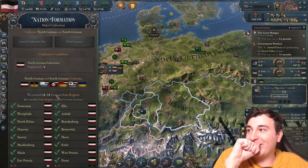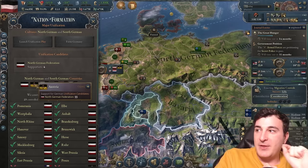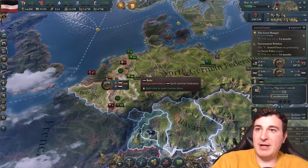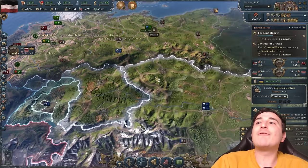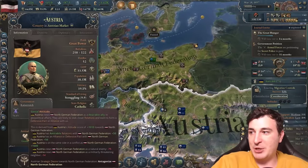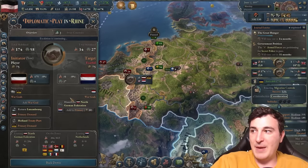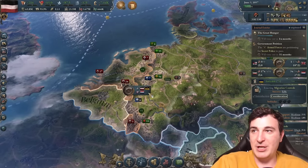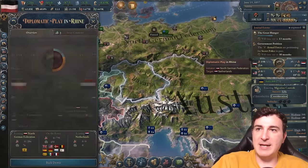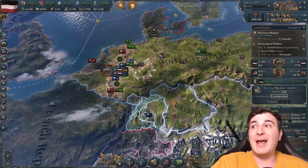55 relations means the Austrians would accept forming Germany with us if we are not in a diplomatic play. Back down Netherlands please! I'll give Austria everything they want — I just don't want them to cancel those relations. We'll make this a really fast war, get the Dutch down, and then hopefully the Austrians stay on our side. If they stay on our side and don't break the alliance, we're going to be able to form Super Germany in 1857 — significantly faster than my test run which was around 1865.